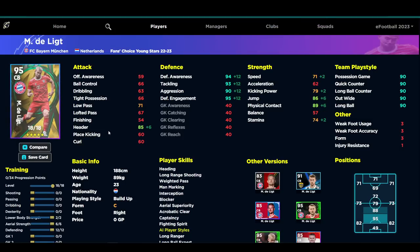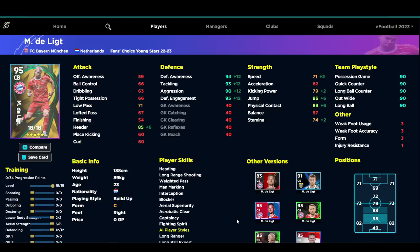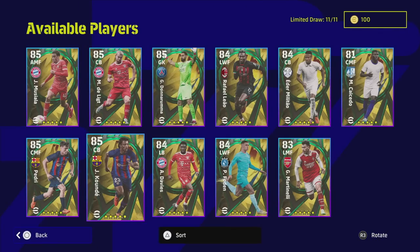We also have De Ligt. What he lacks in pace he makes up for in pure defensive capabilities. I have written him off so many times throughout the season, but now that I've gotten him in my road to glory he is practically a one-man wall — I can't believe I've slept on him for so long. If you're struggling with leaking goals I would get him in. This Young Star version is slightly better in my opinion. Even though he has minus three defensive awareness compared to the Netherlands pack version, this one has plus four aggression — with 90 aggression that doesn't really come into it.